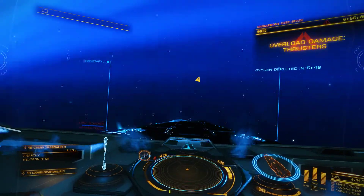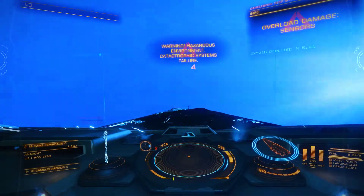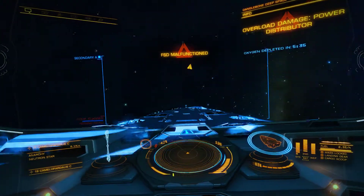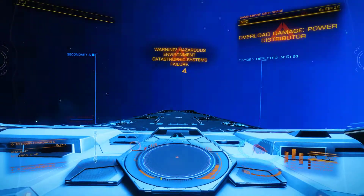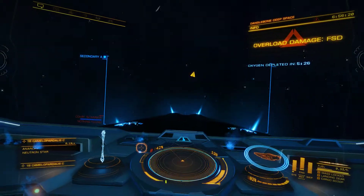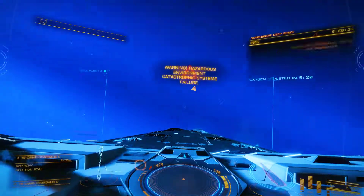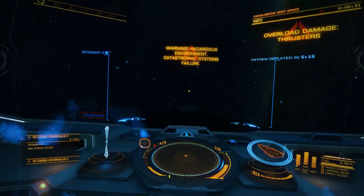Cabin pressure alert, warning hazardous environment. It seems to be eating the hull a bit faster than the white dwarf did. We did a white dwarf experiment previous to this, and it ate the hull down to about 75% give or take. We've got about five minutes of air and we're already at 81% hull remaining.